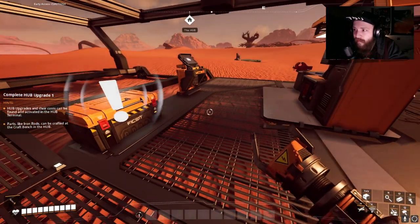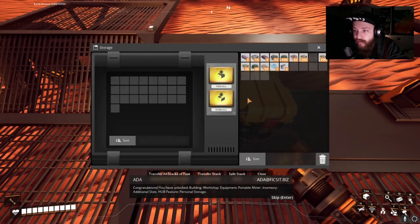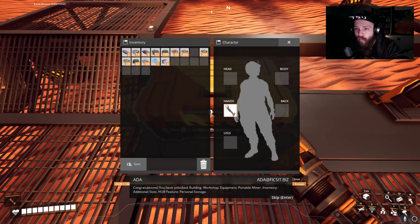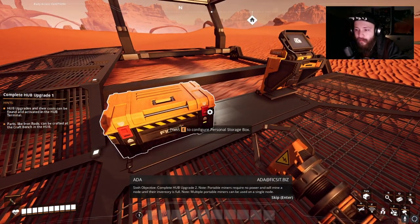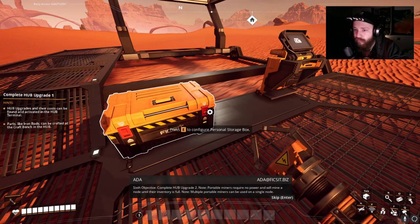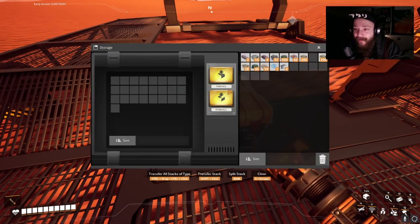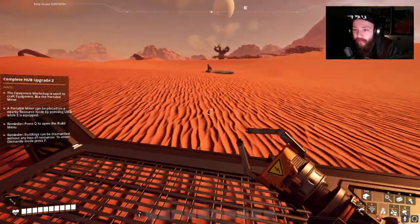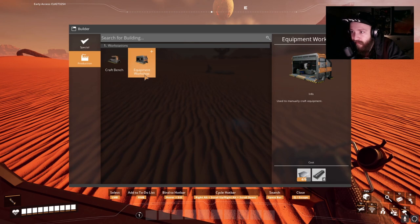What do we get? New buildings, new equipment, new upgrades! Congratulations — you have unlocked personal storage equipment, portable miner, and inventory additional slots. Sixth objective: complete hub upgrade two. Portable miners require no power and will mine a node until their inventory is full. Alright, we got portable miners. Let me hit Q to find them — production, craft bench, workbench. There's an equipment workshop in here.